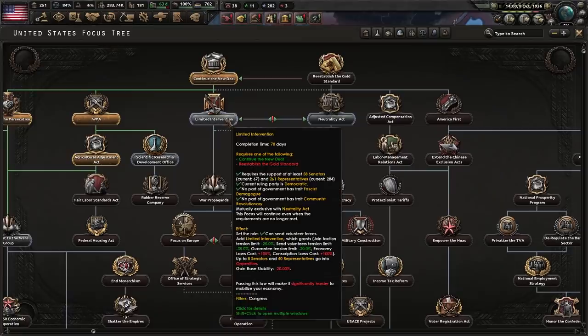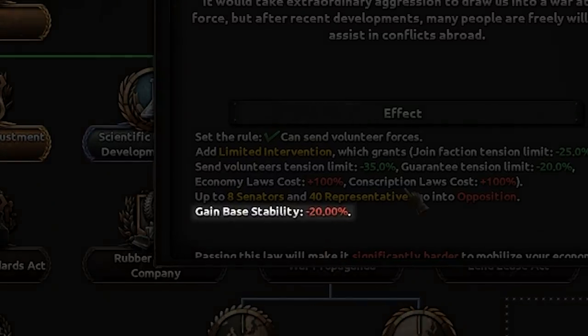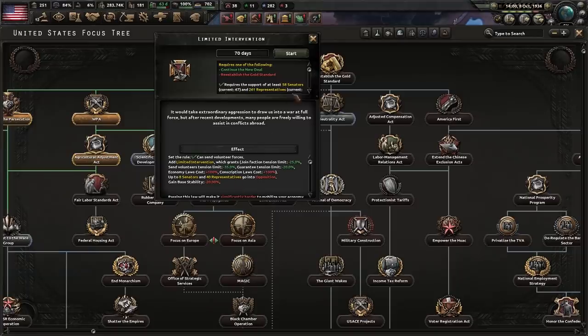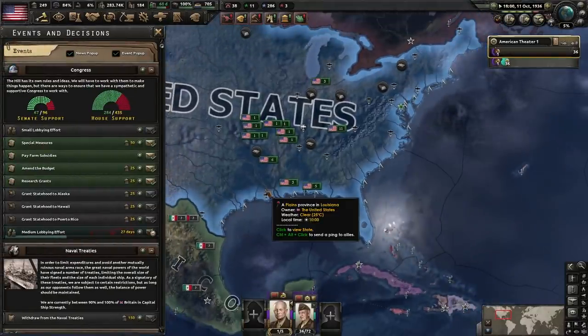The Limited Intervention Act is now possible — let's do it. Stability loss — everyone hates us. But this allows us to change our economic laws so much earlier than we normally would. We can jumpstart the American economy way earlier than you should. Technically, this shouldn't be possible. But hey, here we are.